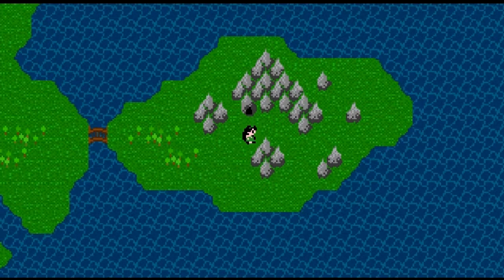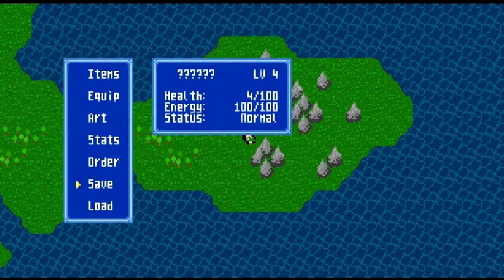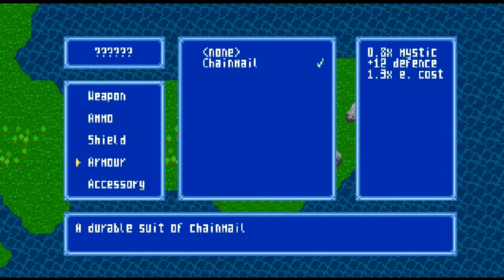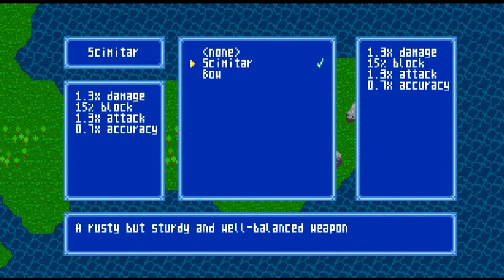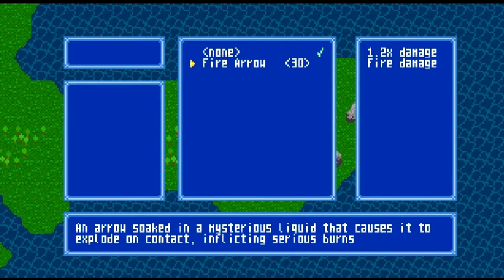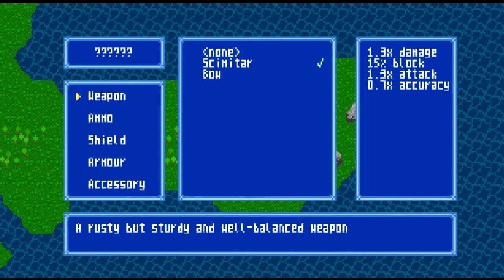Hello everybody, it's the Stephens Revenge here. Welcome back to Let's Play Megazook's Red. In the last episode we did a little bit of grinding and we have one of the first quests in the game. Right now I'm up to level 4. I've got a scimitar, and off-screen I also bought some more ammo for the bow, so I've got 30 fire arrows. You'll soon see why I bought 30 fire arrows, but for now I'm just going to equip the scimitar.